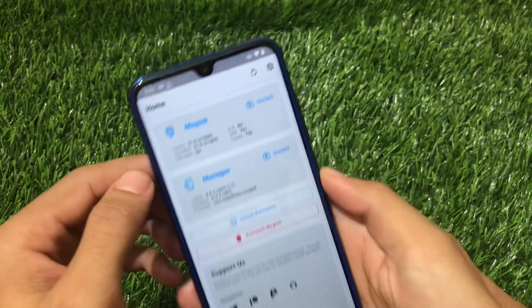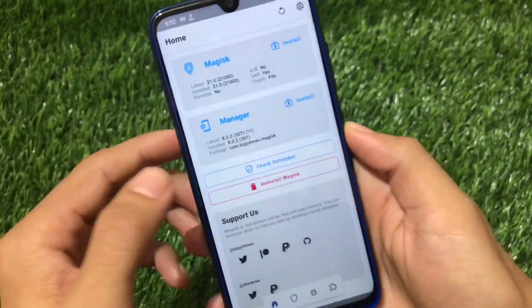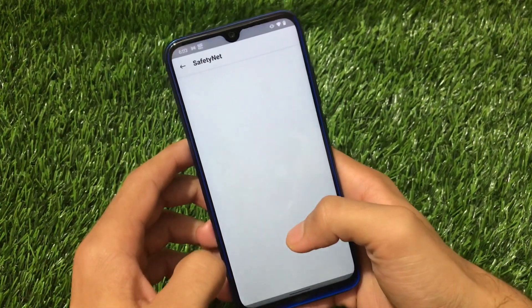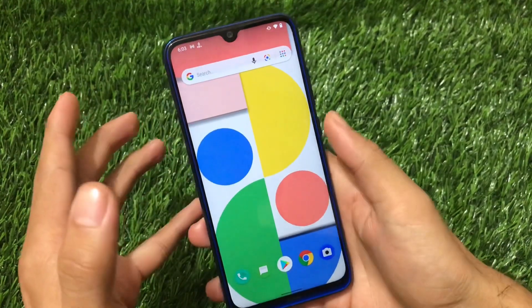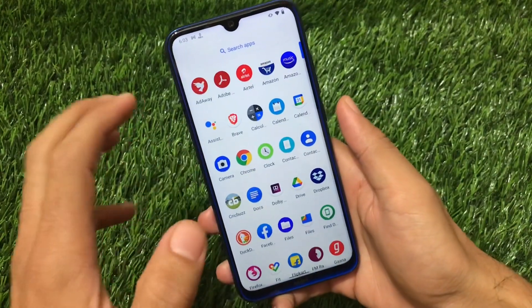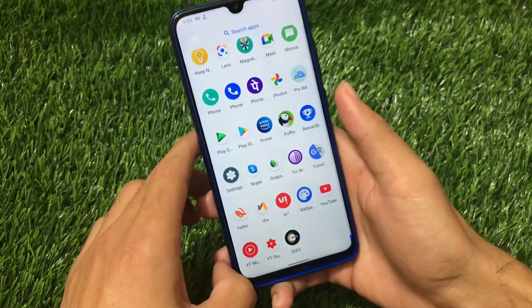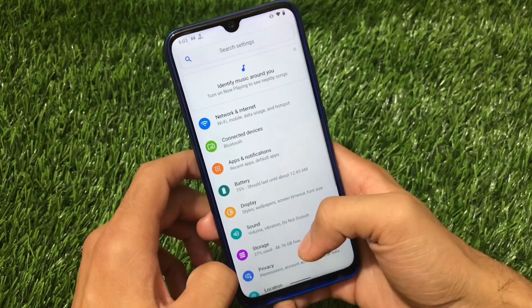I'm using Magisk v21.0 here, which works perfectly fine with no issues. However, the SafetyNet status is not passed, as expected, so there might be issues with banking apps. Some people suggest hiding Magisk to get banking apps working, and that might help pass SafetyNet — but right now the SafetyNet status is not passed.